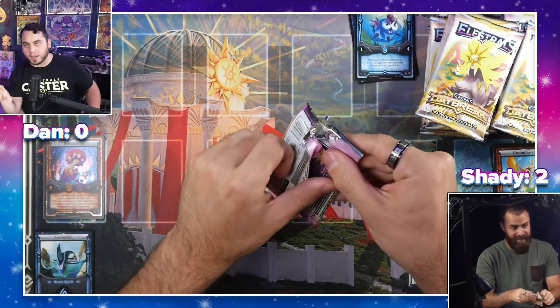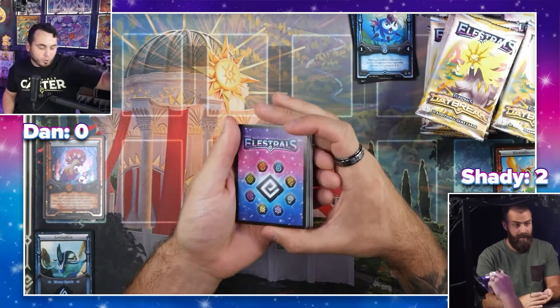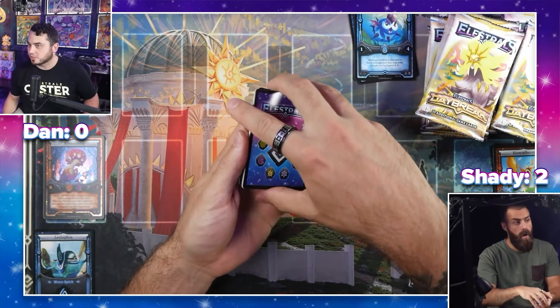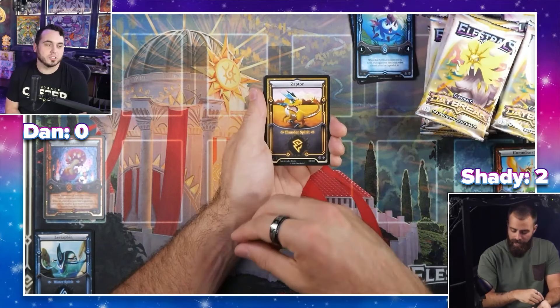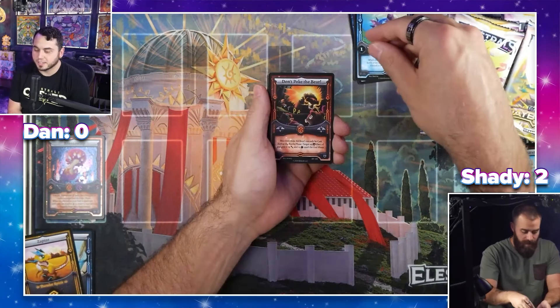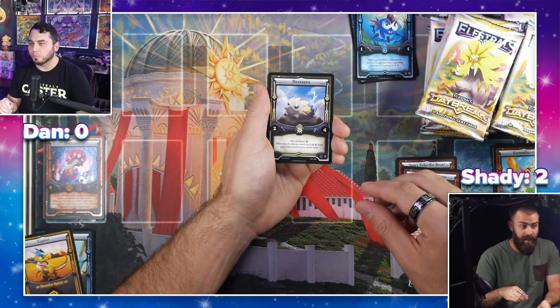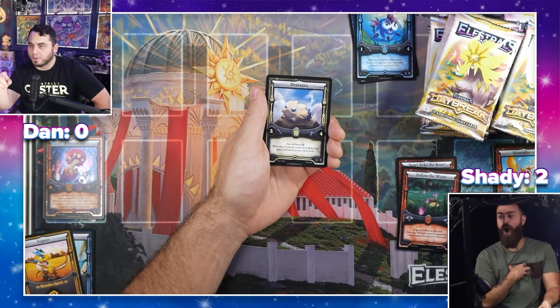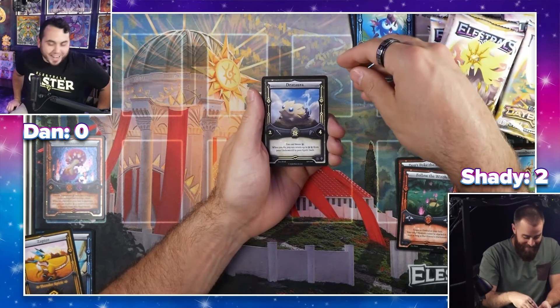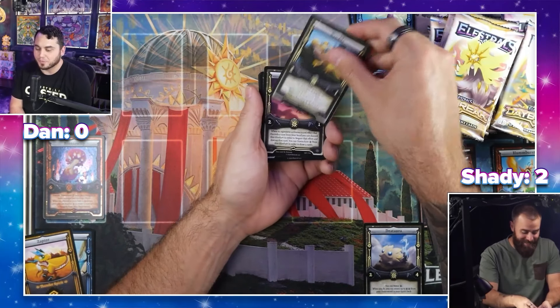Even though we're doing this pack battle, we're also going to do a Clash afterwards. We should figure out what the pack battle winner gets in that Clash. You get to choose who goes first? I like that. Actually, pause — if you win the pack battle, you get to pull one card out of the other person's card pool and take it. Oh, that's crazy! There it is — if you win the pack battle, you pull a card from the other person's card pool. That's super cool.